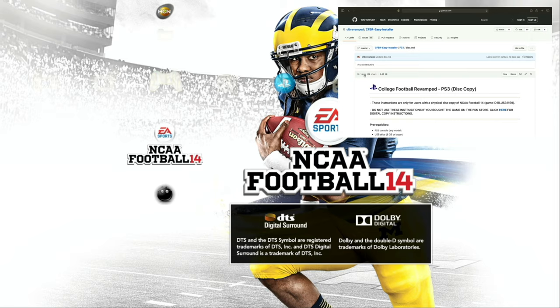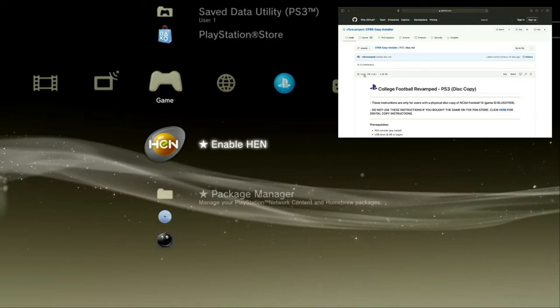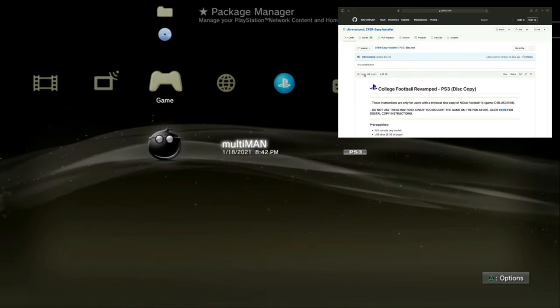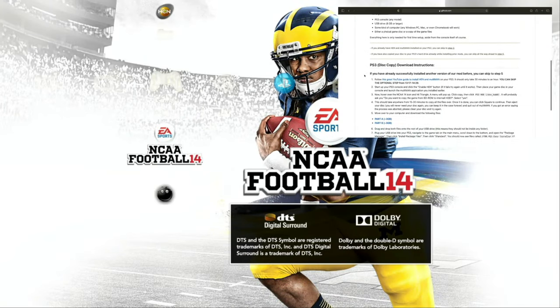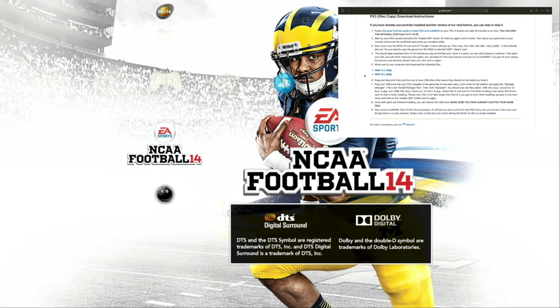This is a new PS3 and it has a mod thing on it. All I know is I click Enable HEN and multiMAN. Once it goes through, I click that whole L1. Once it goes through, I click NCAA Football 14 and then I'm there. I'm going to show y'all from the instructions they give you. So first things first, if you got a disc, you can go ahead and read the instructions. If you already have installed HEN and multiMAN, you can just skip number one.